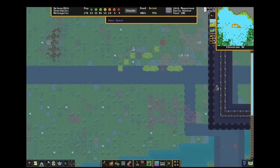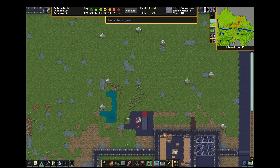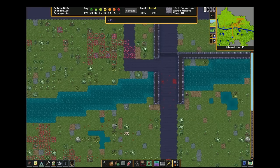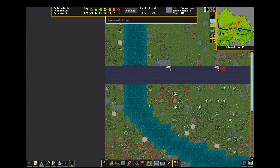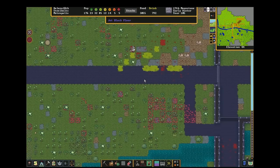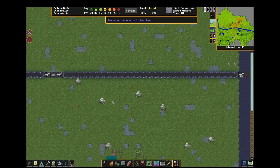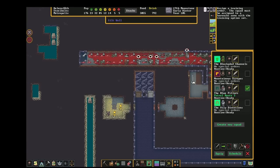So back on the surface — the beak dogs are gone. Many of the goblins have been caught in cage traps, a great way to create target practice for your dwarves. A few beak dogs are leaving the map. But now we can order the military to stand down and enjoy the goblinite we've received and begin to clean up. Still so much carnage in this room — it's unbelievable.